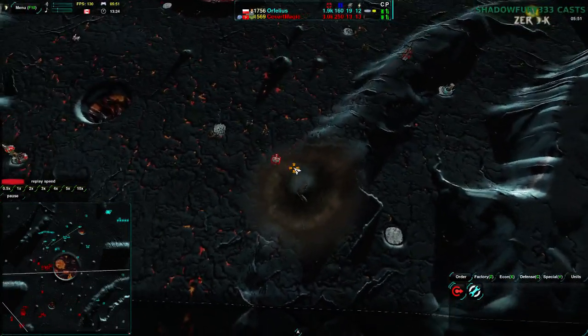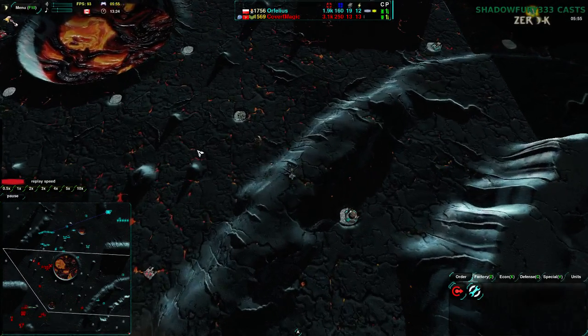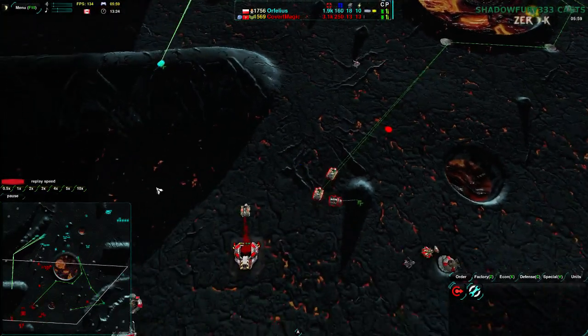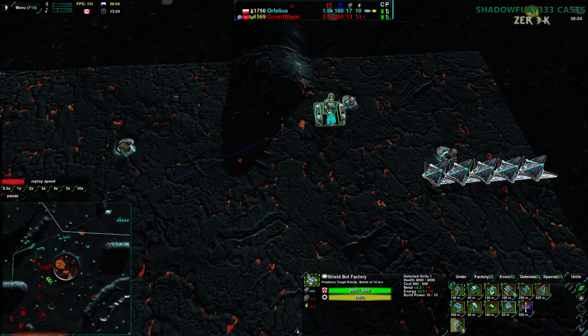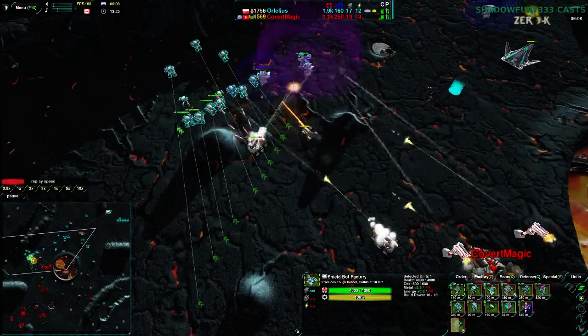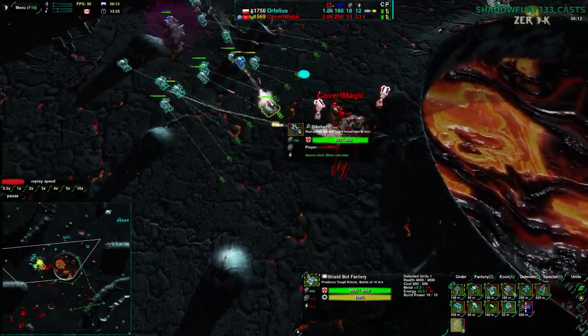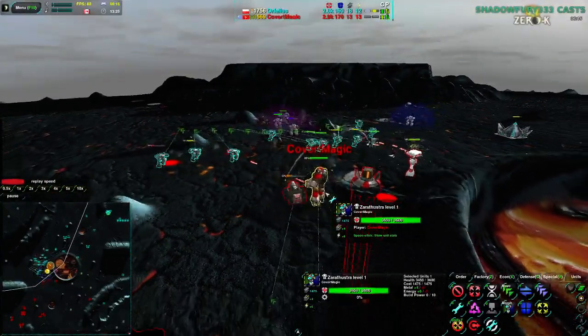Heat Ray Auto Repair. That was just an aggressive commander push — but that was also what he had to deal with on this whole southeast side of the map. Now the Leveler is going to get rid of the radar and probably the metal extractor. Thugs have been built up. Orphelius has switched over to Thugs — Bandit going on a nice flank, a very beautiful flank. Flanking around with the Thugs and going to be able to get rid of the Slashers as well. Covert Magic's commander is not going to last too long and has to move back.